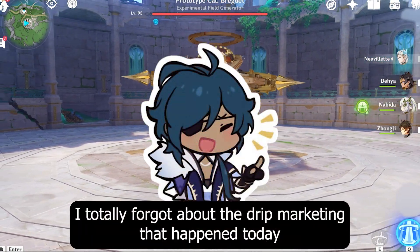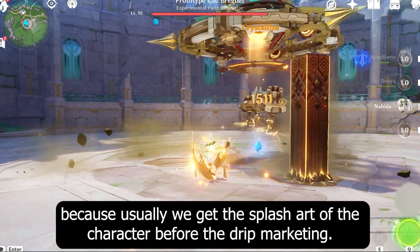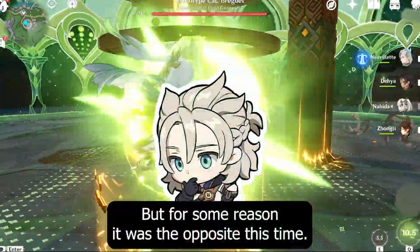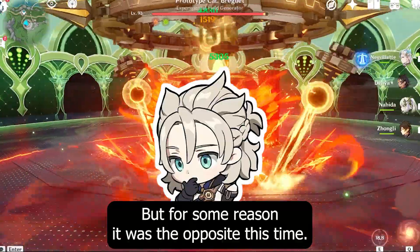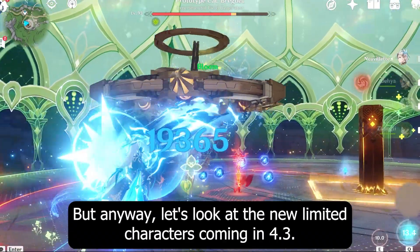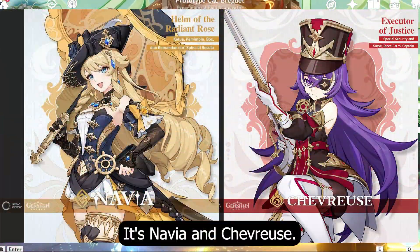I totally forgot about the drip marketing that happened today, because usually we get the splash art of the character before the drip marketing, but for some reason it was the opposite this time. Anyway, let's look at the new limited characters coming in 4.3 — it's Navia and Chevreuse.